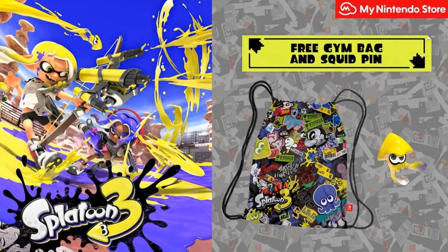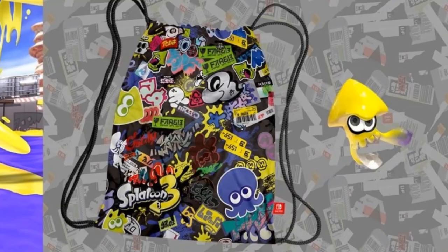Next, we have the My Nintendo Store, which I did recommend as the number one place to pre-order the Splatoon 3 OLED. So if you wanted to pick up the game as well, you could get a gym bag and squid pin. Personally, the squid pin doesn't really look that good, but the gym bag has a really nice texture to it. And if you're pre-ordering the OLED from the site anyways, might as well pick it up.